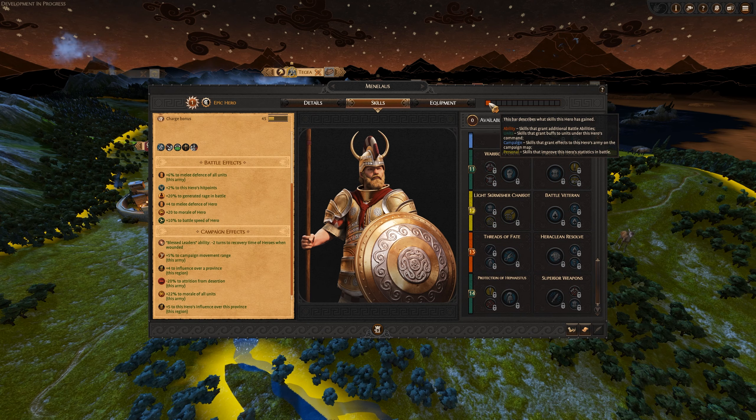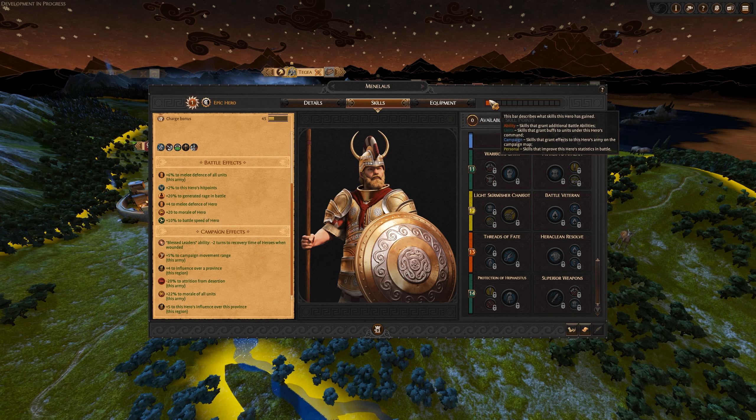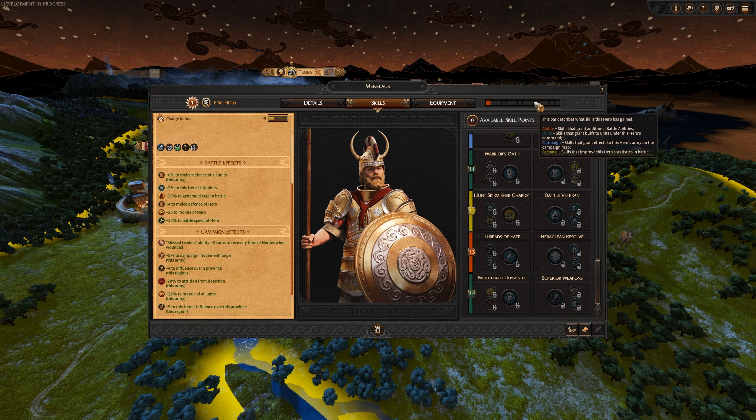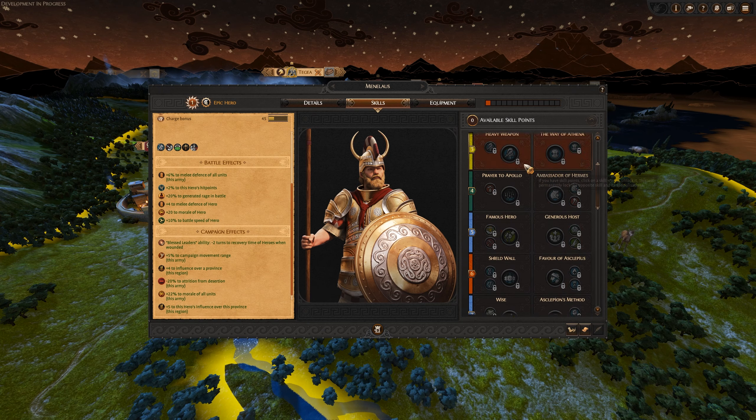It shows you at the top the individual color coding: red is your ability, green is your units, blue is your campaign, and yellow is personal. You get these choices here, and you can see how that progresses on a gauge — a pretty nifty little UI element.